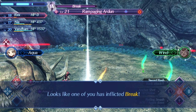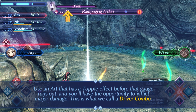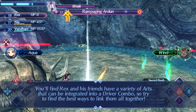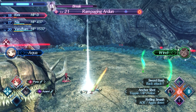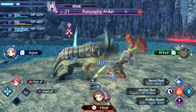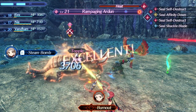Looks like one of you has inflicted Break! See that gauge arrow it's pointing at? This is the Driver Combo gauge, and it will appear whenever someone inflicts Break on an enemy. Use an art that has a topple effect before the gauge runs out and you'll have an opportunity to inflict major damage - this is what we call a Driver Combo. Driver Combo can be extended through four stages in total: Break, Topple, Launch, Smash. Gee, I would use it if I wasn't dead! What even is this fight? Bring me back in time - Anchor Shot, go! There we go, finally. At least we got the topple - that's the important part.